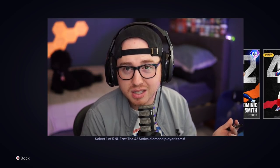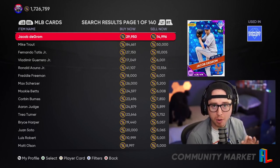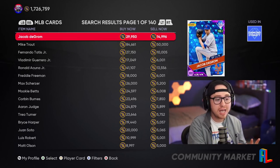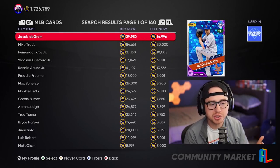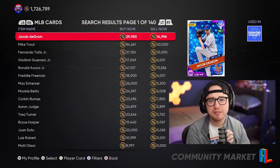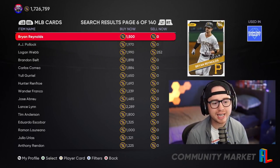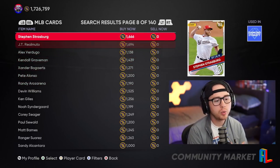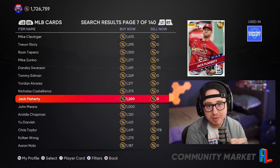Let's talk about flipping during early access. That first weekend is going to be one of the most pristine times to flip all year long. Quick caveat though — flipping may not be great right out of the gate if the servers aren't working properly. Last year it would take 30 seconds to place an order, making flipping very tedious. However, if servers are working and we can place market orders in a timely fashion, flipping is going to be extremely profitable.